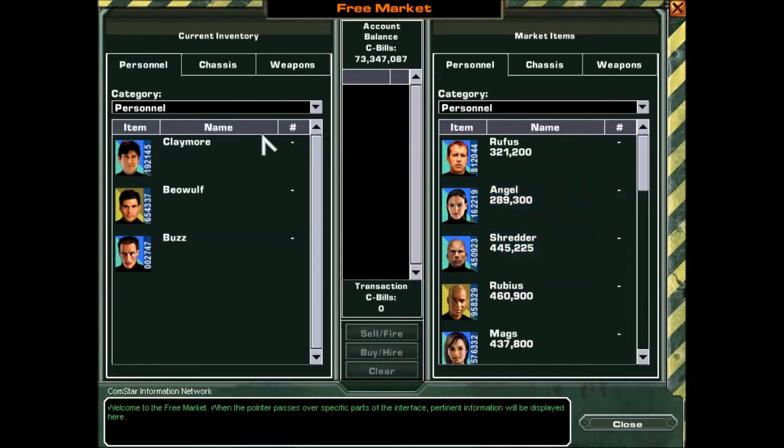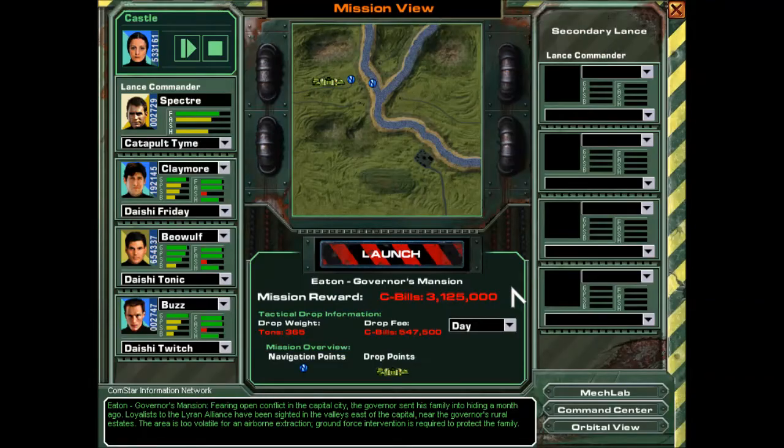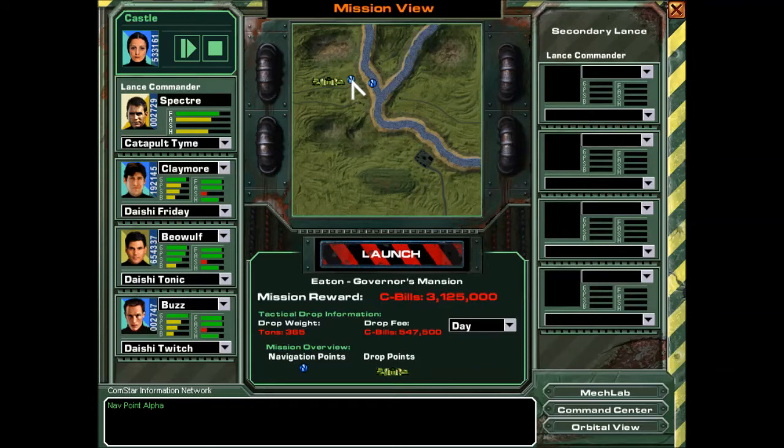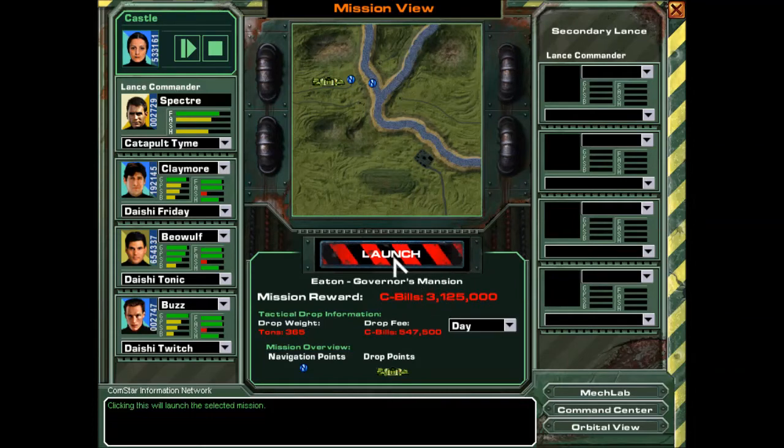I don't need to go to the free market right now. That's Nav Alpha and Nav Beta. There are some other nav points here too that I need to watch for. There are buildings and mansions in this area — if I save them, I make more money. So I've got to make sure I try to save all those. Let's get this started.